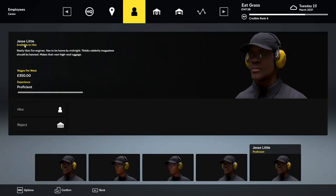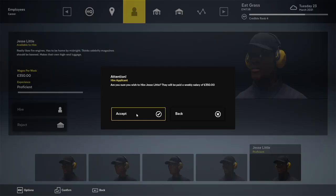I decided to hire Jess Little. He really likes fire engines, has to be home by midnight, thinks celebrity magazines should be banned, and makes their own high-end luggage. Now that's my kind of guy. You're hired.